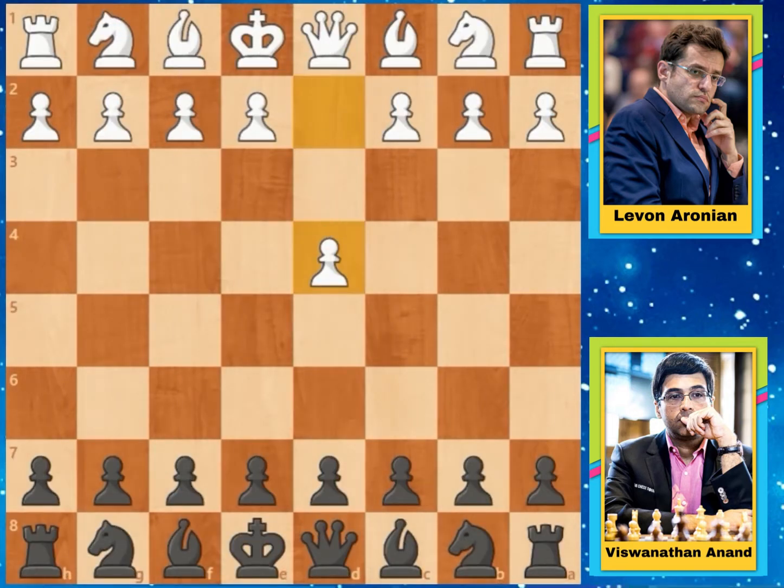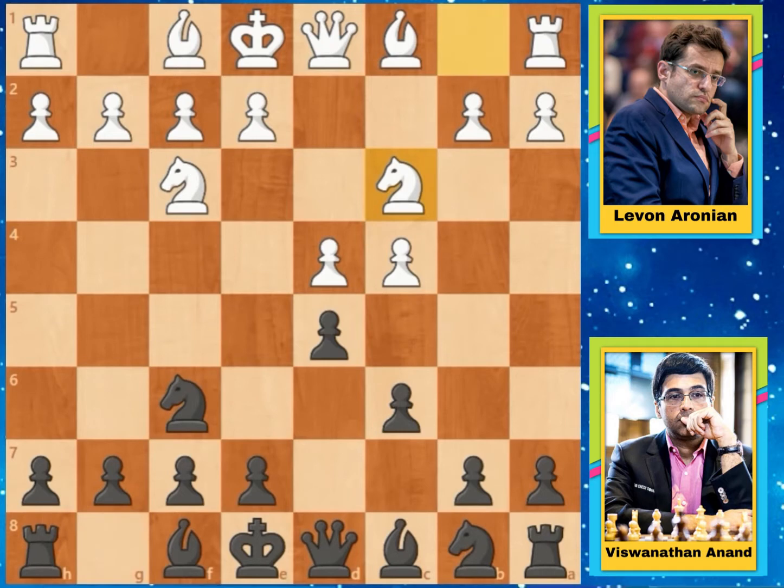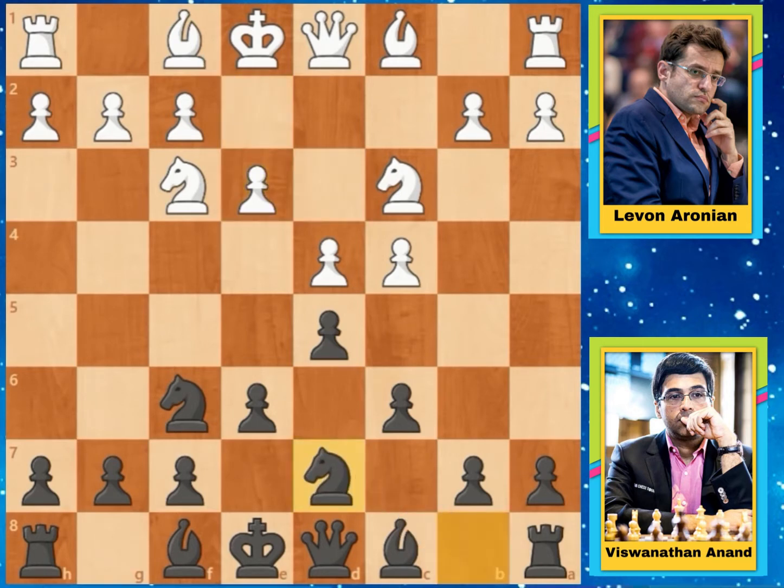Aronian starts with D4, Anand plays D5 and C4 — the Queen's Gambit. After this C6, the Slav Defense, and Knight to F3, Knight to F6, Knight to C3, E6 and E3. Aronian is preparing Bishop to D3. After this Knight to D7, Anand connects the Knight and Aronian goes for Bishop to D3, developing this Knight.